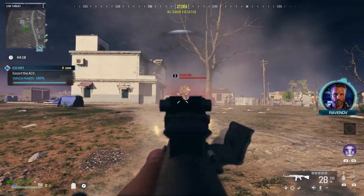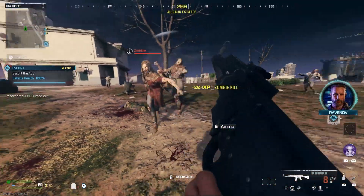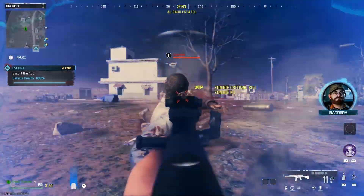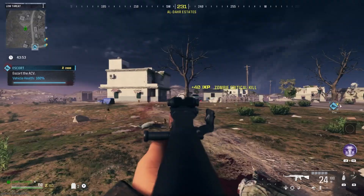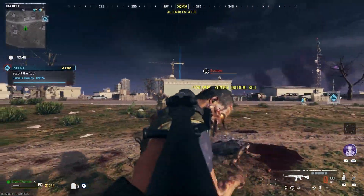Unlocked at Sector 7 in the Season 5 Battle Pass, or extracting with it in MWZ, the STG-44 is a Modern Warfare 3 full-auto German assault rifle that comes with a fire rate of 600 RPM. It comes with 30 rounds in the mag and 90 in reserve, and goes up to a maximum capacity of 240 rounds in reserve.